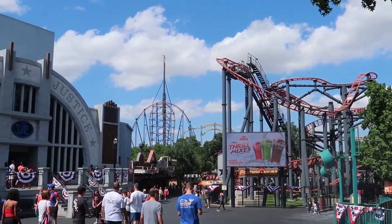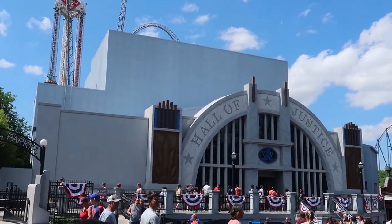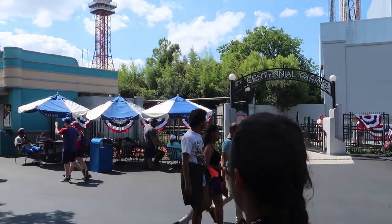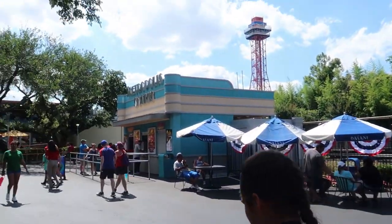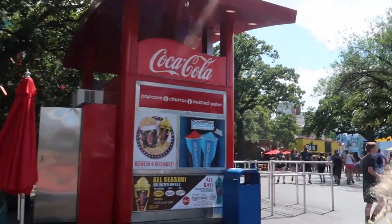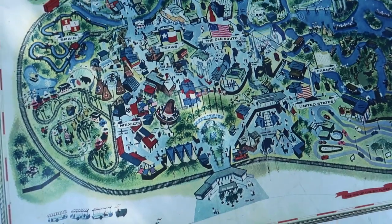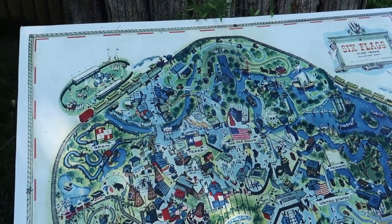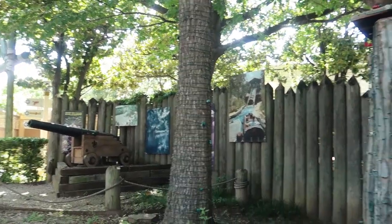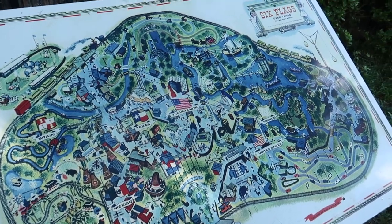That's Pandemonium — the ride we just did. It's a little extremely intense spinning coaster. You can see Mr. Freeze in the background and Batman to the right. Hall of Justice is the Justice League Battle game. We're heading over towards Runaway Mountain. Starting to get a little busier — we lucked out this morning because it wasn't super busy. Six Flags Over Texas has been open for about 58 years and this is what the original park map layout looked like, with some really cool pictures of it originally. It's older than Walt Disney World but not older than Disneyland.